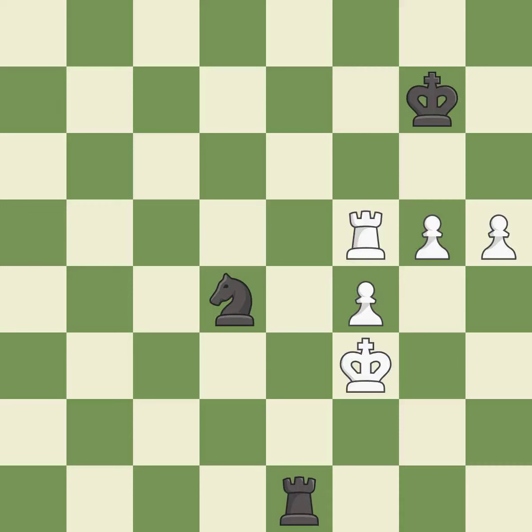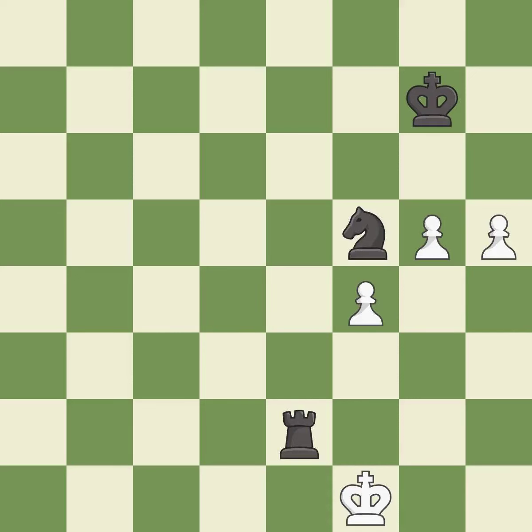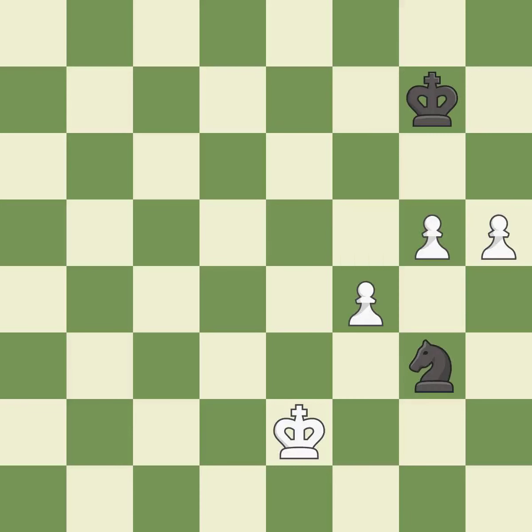This creates a threat to win a rook — it is best. This steps away from the checking knight — this is the only good move, it is a great move. This moves the rook to safety — it is best. This steps away from the checking rook — this is the only move that works, it is a great move. That's not a mistake, but it's not the best move either — it is good. This is a fair move — it is good. This forks pieces by creating a simultaneous attack — it is best. This steps away from the checking knight — it is good.